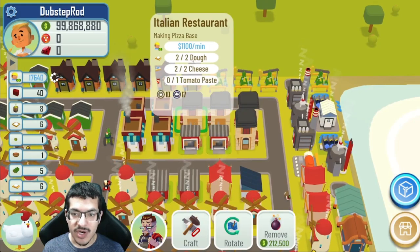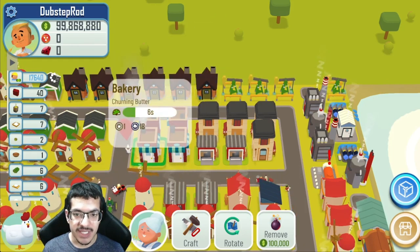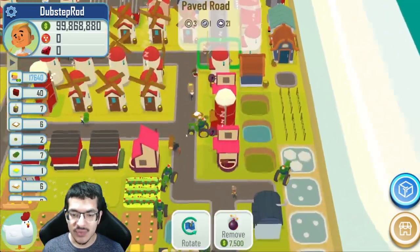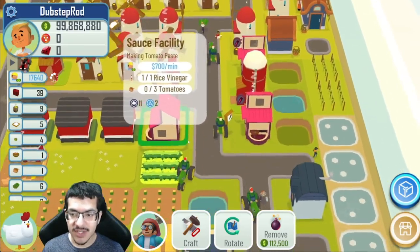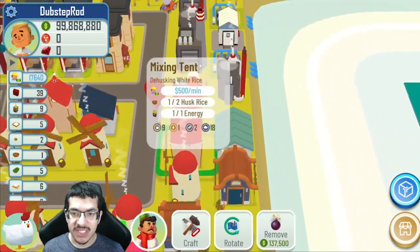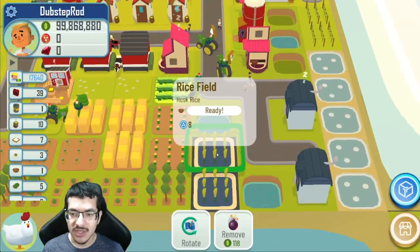These two Italian restaurants are making the pizza base, and they require dough, cheese, and tomato paste. Bakeries making dough are these two right here; that needs butter from these two bakeries making the butter. As for the cheese, it's just one mixing tent. For the tomato paste, it is one sauce facility down here. Both cheese and tomato paste require rice vinegar, which comes from these two sauce facilities, which have two passive water from this pond and need white rice being made from these two mixing tents, which require one passive energy from the power plant and two husk rice from the rice fields.